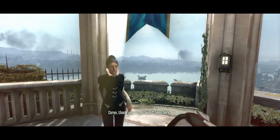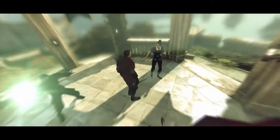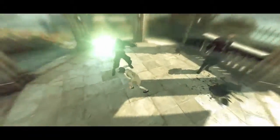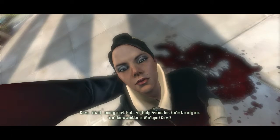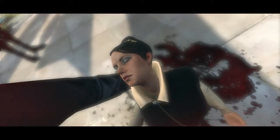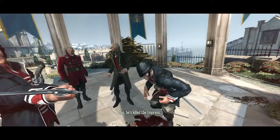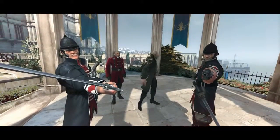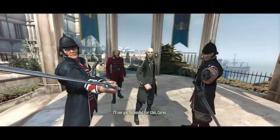Corvo, thank you — if you hadn't been here... Get away from her, Corvo! Mommy, no! Corvo, it's all coming apart. Find Emily, protect her — you're the only one. You'll know what to do. Ward us all, look at what he's done. Yes, he's killed the Empress. What did you do with young lady Emily, traitor? Her own bodyguard — ironic. I'll see you beheaded for this, Corvo!